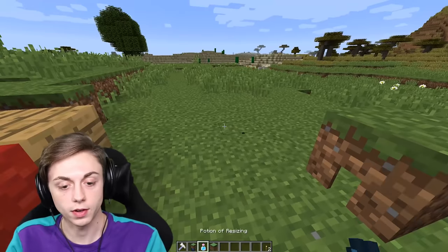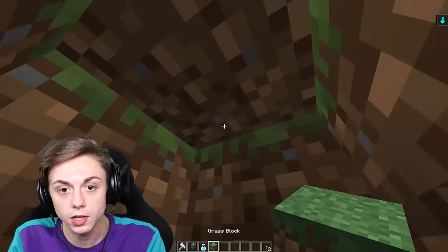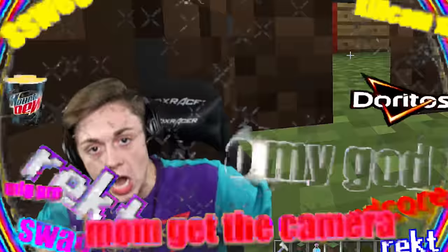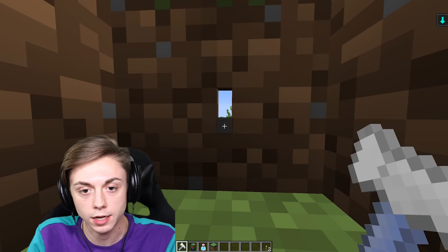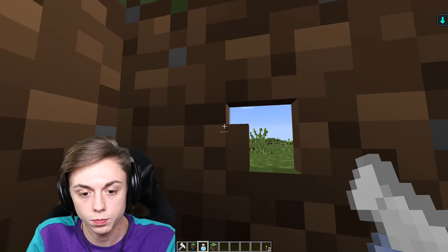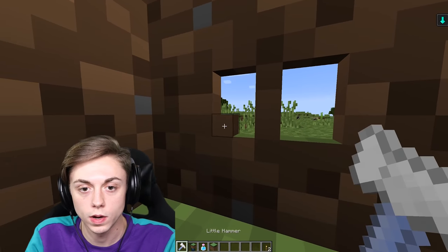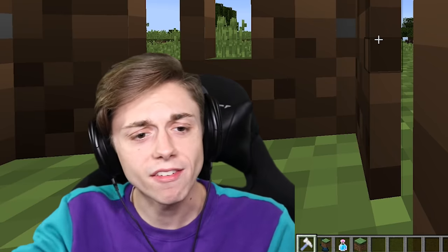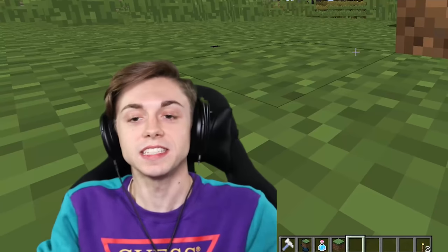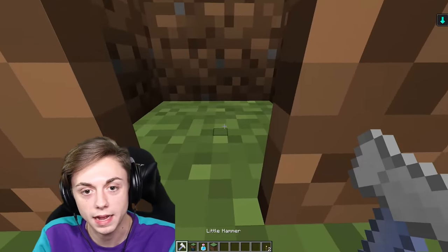Okay, perfect! Now we have a completely hollowed out grass block. And now we can use the chisel. What I had in my other one, which I actually liked a lot — I made like a little window, and it was very beautiful. It looks good now! Just a window on the side of a dirt block. This is amazing! This is the absolute best!